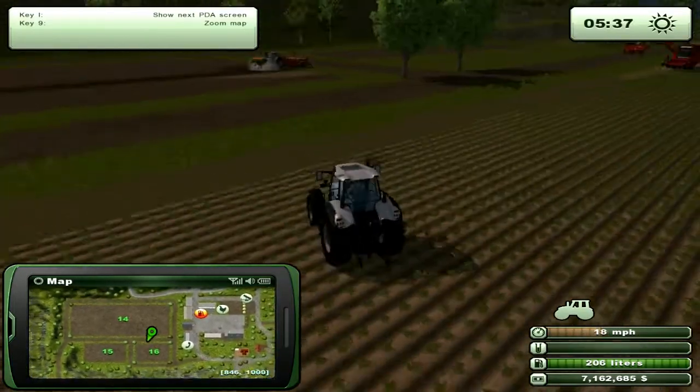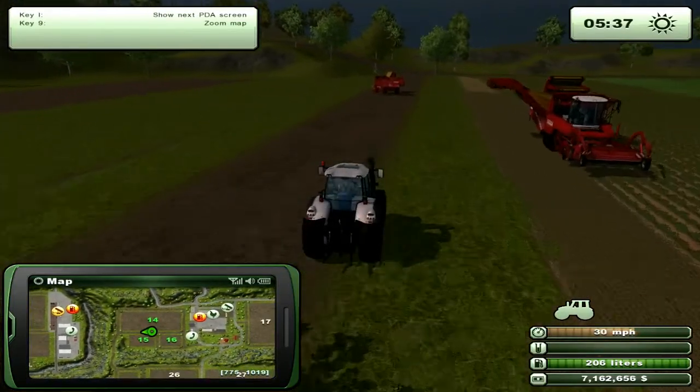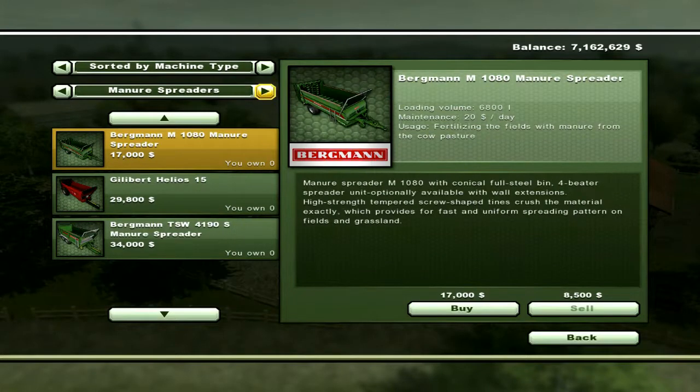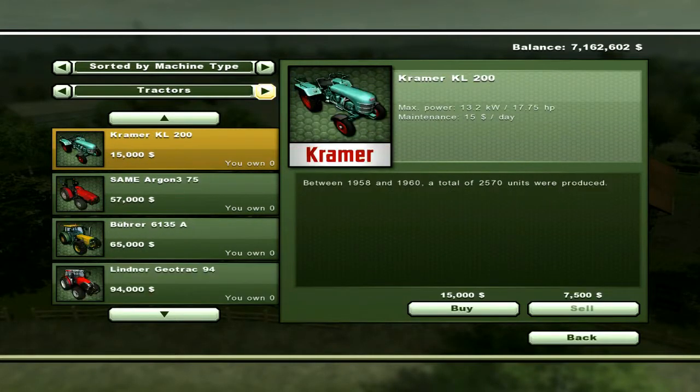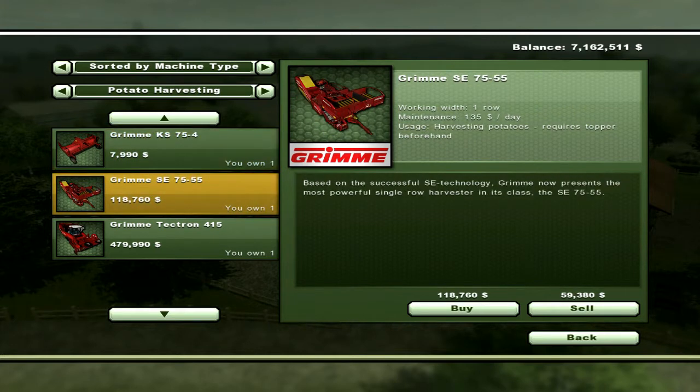So that leads me to the next stage of machinery. There is a section in here under potato harvesting, and there are three pieces of machinery you can get. So there's the Grimme topper — what you need to do is top the potatoes before they're ready for harvest, basically cutting the plants off the top — and then there's the harvesting of the potatoes. Both of these machines require manual operation of your tractor, so you can't put it on the tractor and hire a worker to do it.